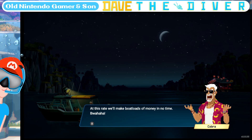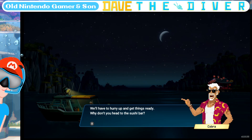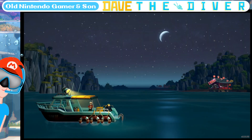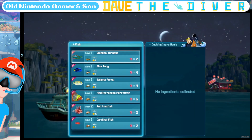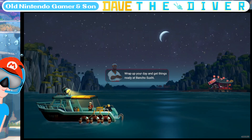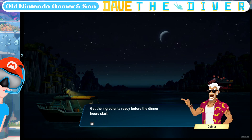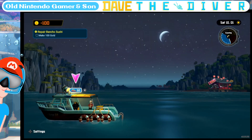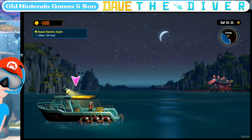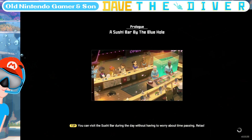What do you look at the time — we'll have to hurry up and get things ready. Prepare sushi ingredients. You're only able to dive once in the morning and once in the afternoon; get the ingredients ready before dinner hours start. Repair Bancho Sushi, make 100 gold. You can visit the sushi bar during the day without having to worry about time passing. I like sushi, but I couldn't eat it for breakfast, dinner, and lunch.